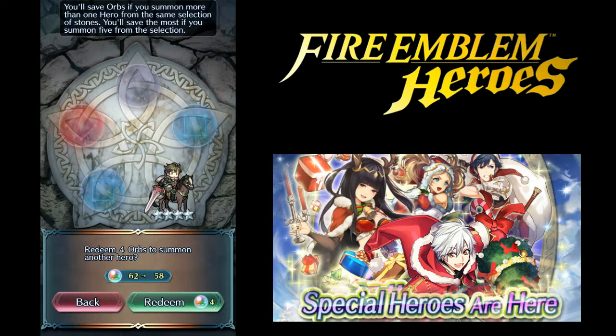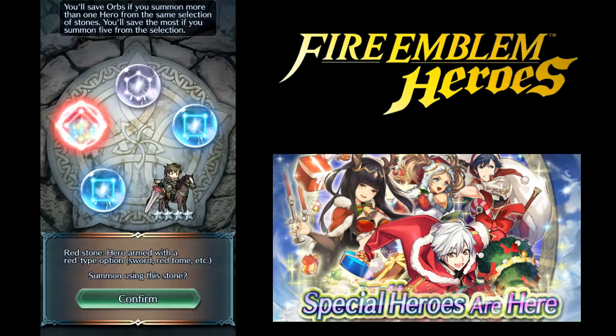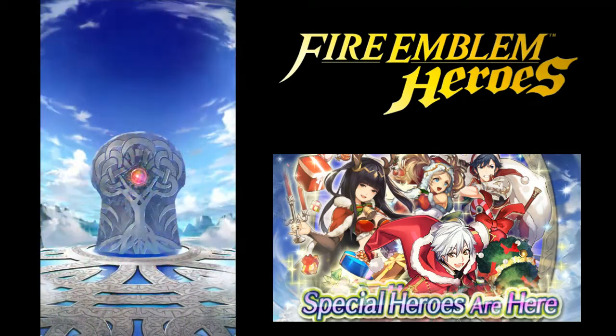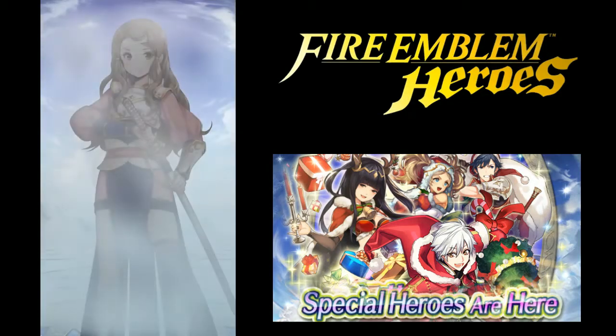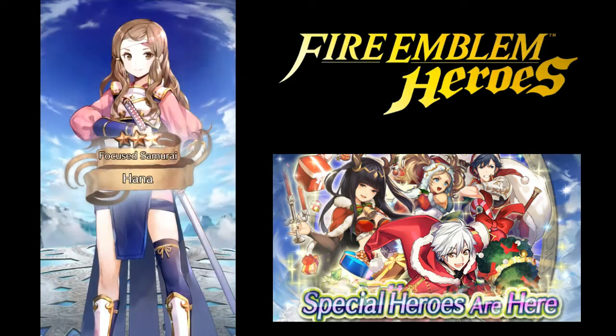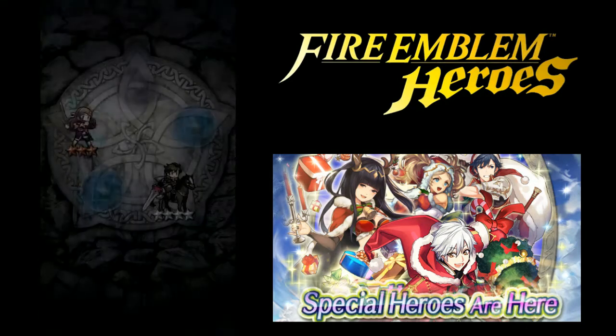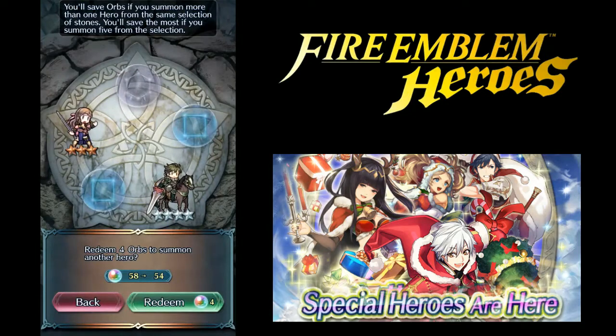Now you can decide: do you want to keep going or do you want to stop? Since the first one was free, that five-orb count is already gone, so it's saying you can use four orbs for the next roll. I'll continue and we'll see if we can get Tharja here. No little puff cloud on the bottom, so we know this is going to be a three-star. You just know it's four star or above if you see that cloud.